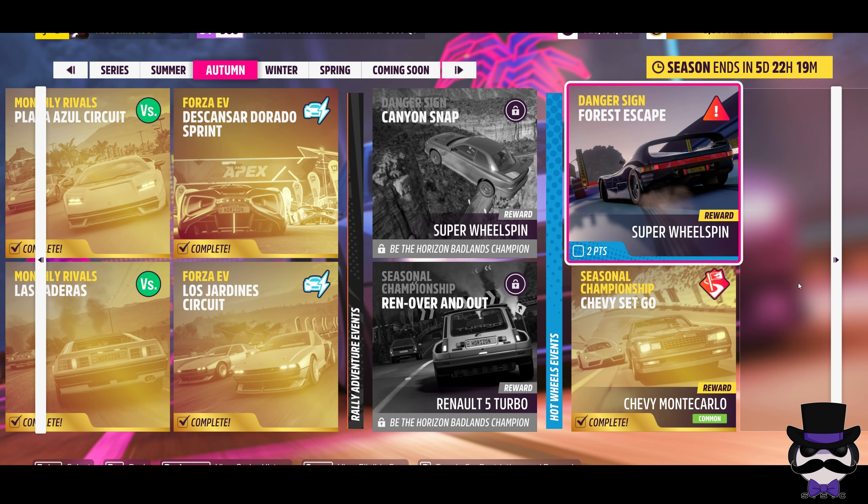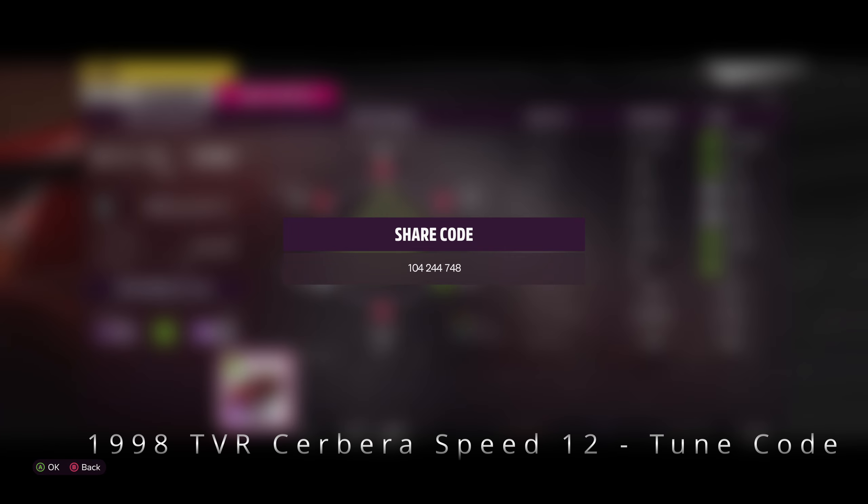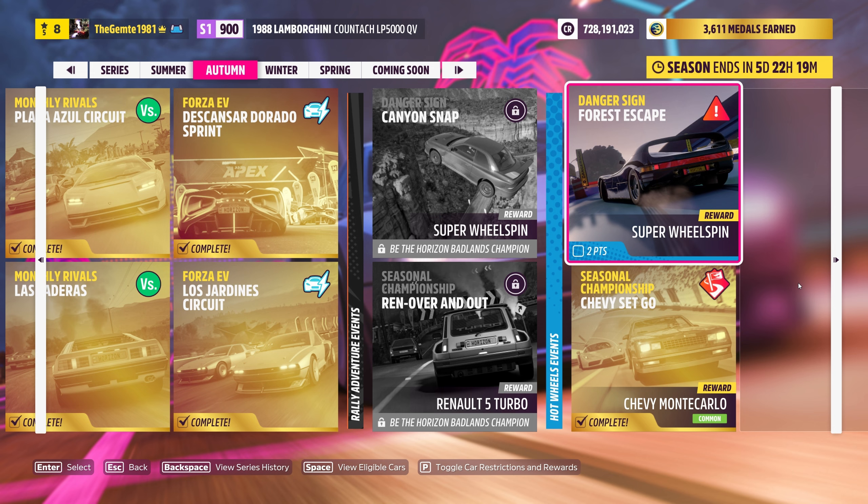Welcome back. Danger Sign, Forest Escape, the Hot Wheels DLC, and in the Retrowave seasonal, second week, Autumn.